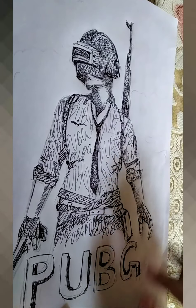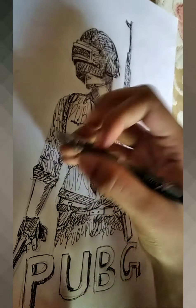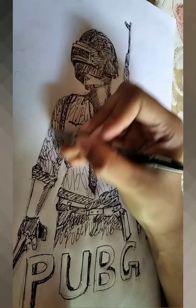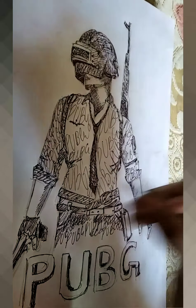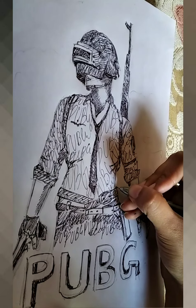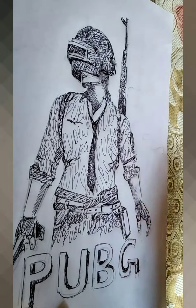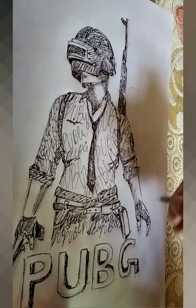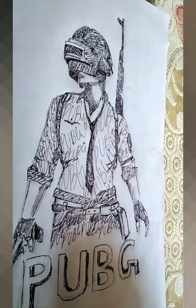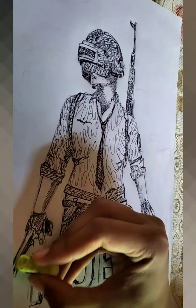Here you can see the sketch as well as the designing part is almost done. Then you can do the outline wherever it is needed — you can outline it there simply. I have also written PUBG here in a 3D form. Now you can easily erase all the unnecessary parts with the eraser, like this.